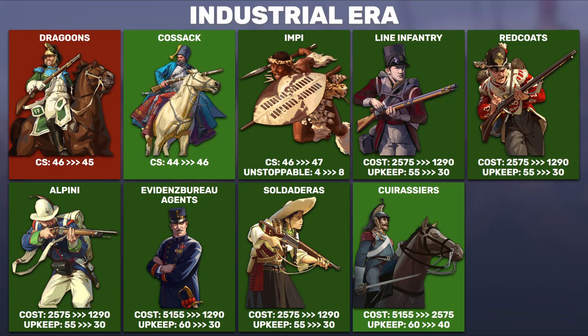Moving on to the industrial era — we have a lot of units here. Dragoons will lose one combat strength point, which is not major, but it's interesting because they're adjusting dragoon replacement units to be slightly different now that costs are converging. The Cossack is going to 46 from 44, while the dragoon drops slightly. So their power switched — used to be the generic unit was stronger than the unique variant, now they've switched that.